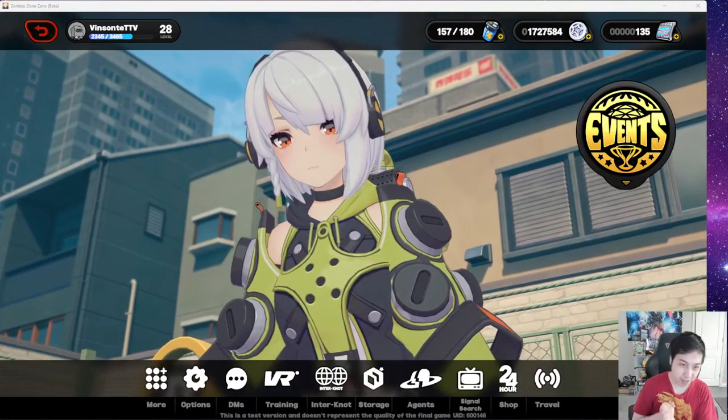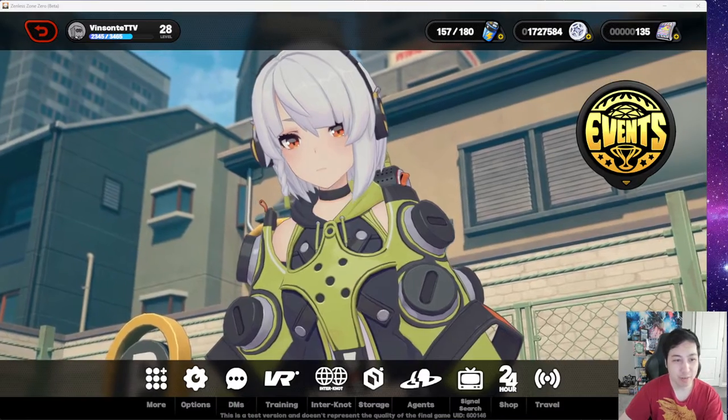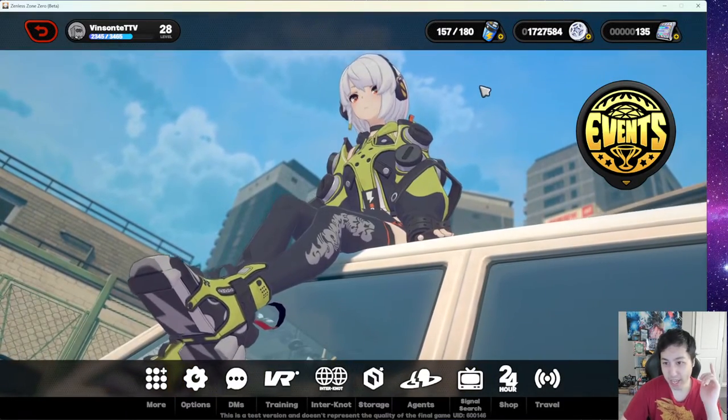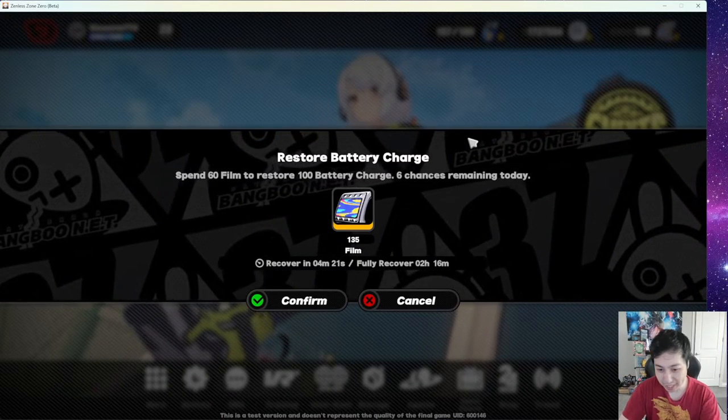We're here to talk about items and shops in Zenless Zone Zero that I've discovered so far. I am level 28 right now in this equalizing test. Let's start with the easy stuff — the top right shows battery charge, which is technically the stamina in this game.